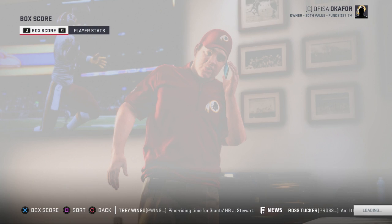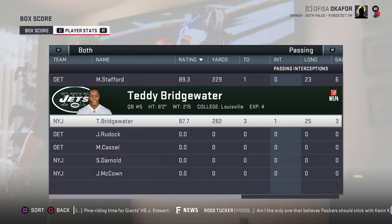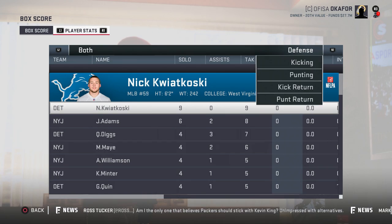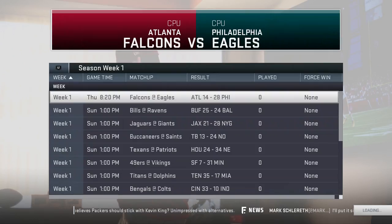Jets 28 to 21 over the Lions. Stafford: 229 yards. Teddy Bridgewater: 282 yards, 3 touchdowns, 1 interception. Two rushing touchdowns by Blount. Receiving: Quincy Enunwa 6 for 78 and 2 touchdowns, receiving touchdowns also for Bilal Powell and Golden Tate. Defensively, Leonard Williams with 2.5 sacks, Jenkins with one and a half, Robinson, Claiborne, and Bass each with a sack. Glover Quin with the interception.